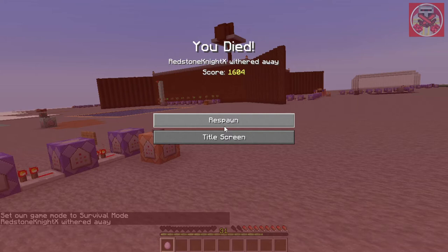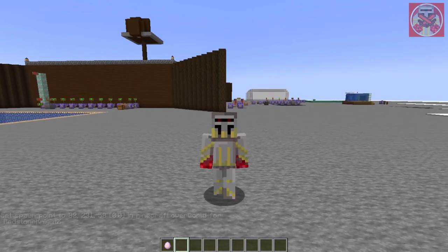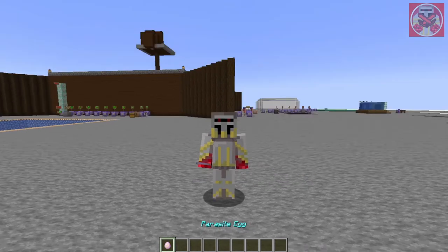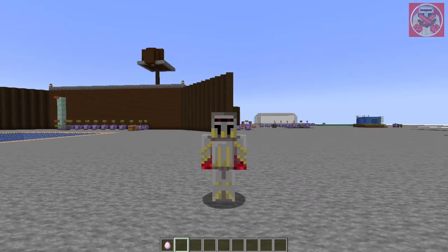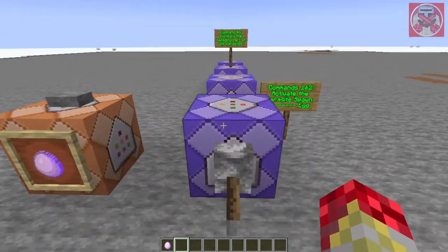Give me a minute to spawn back in and I'll explain the commands. Okay, I'm back and I managed to set my spawn point here. This troll item should be used at your own risk — it's more of a keep-your-distance item. You throw it into the distance and it lands on a mob or a friend's position.